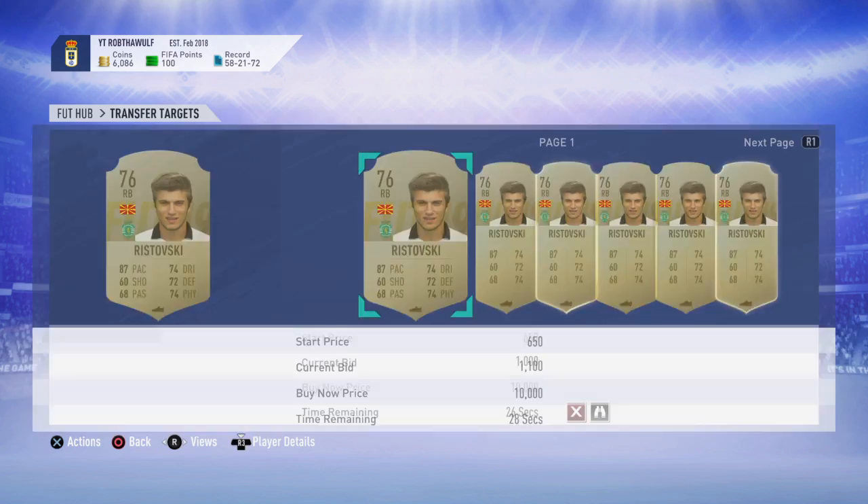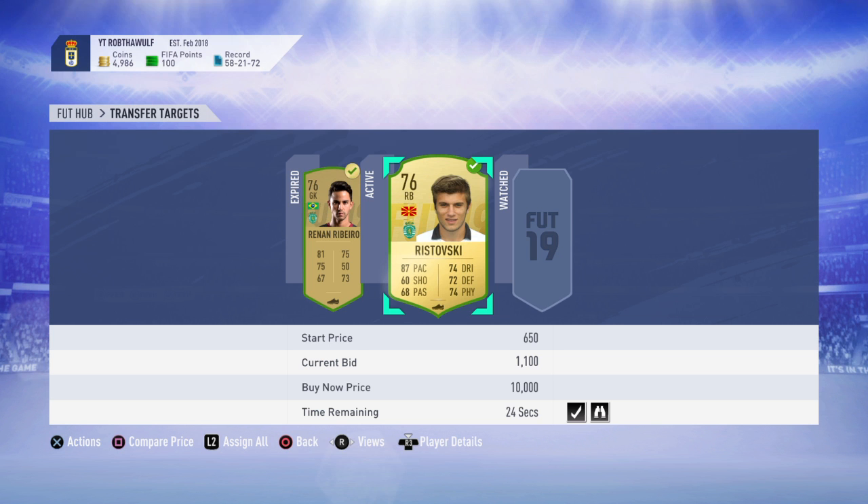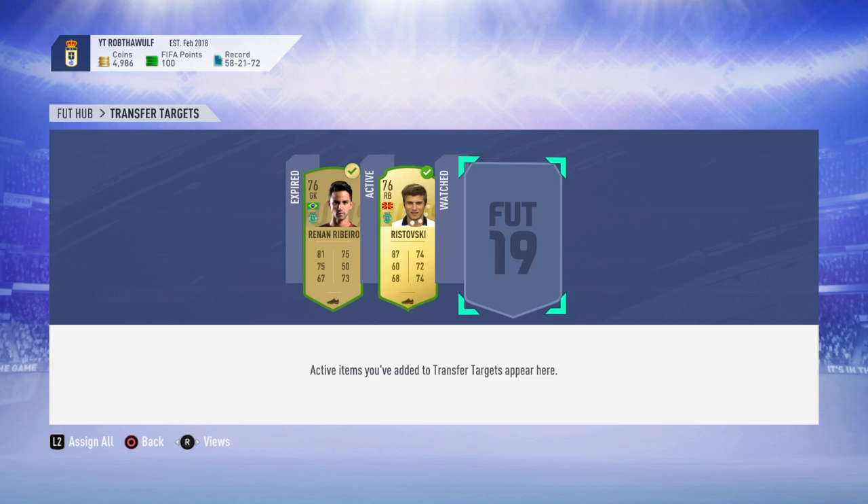After this, I'll complete the Benfica and I'll complete the Porto. It'll give us a Prime Electrum Players Pack and a Rare Gold Pack. So it looks like we're going to get him for 1,100, and we already have Ribeiro for 800. For the Benfica one, I believe I only purchased two players - one was like 2,200 and the other one was like 800, so I only spent like 3,000 coins on the Benfica one. Thanks to all the players I already had in the club.